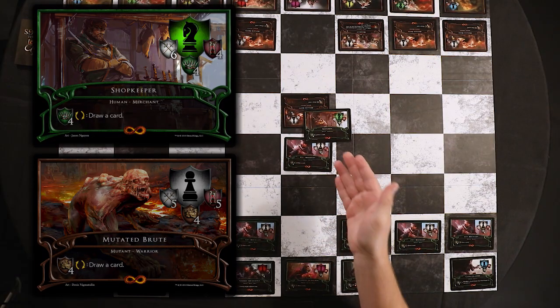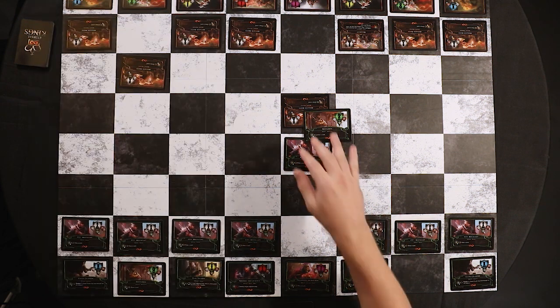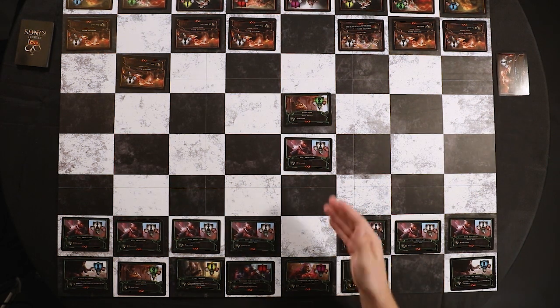As we can see, the knight does six damage and the pawn has five life, so that's more than enough to kill the pawn. The pawn will be removed from the board and placed in my opponent's discard pile, and my knight will take that square.